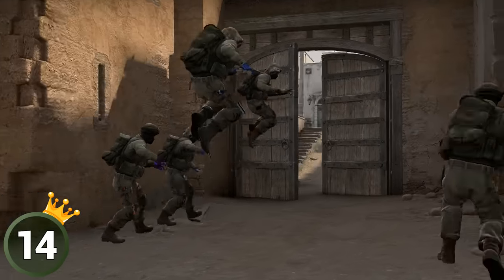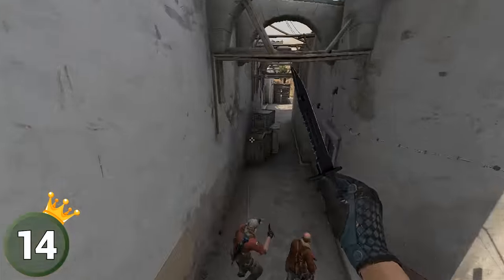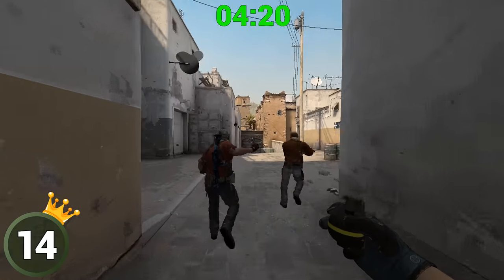Till this day, the quickest CSGO pro-level round happened on Dust2 — Crazy against Nordawin — and it lasted around 7 seconds.